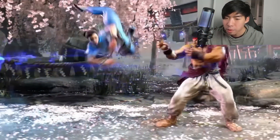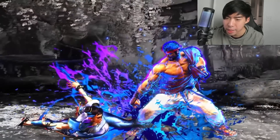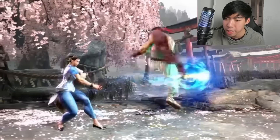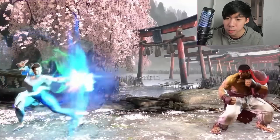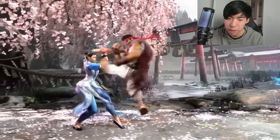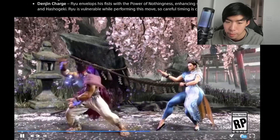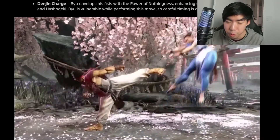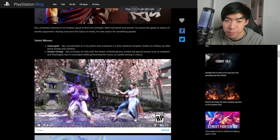Alright, let's go over Ryu first. He still has his normal moves — his Hadouken, his Shoryuken, and his Tatsumaki Senpugyaku. As you can see here, he tries to do it through a Kikouken. He also has his Donkey Kick as shown here.